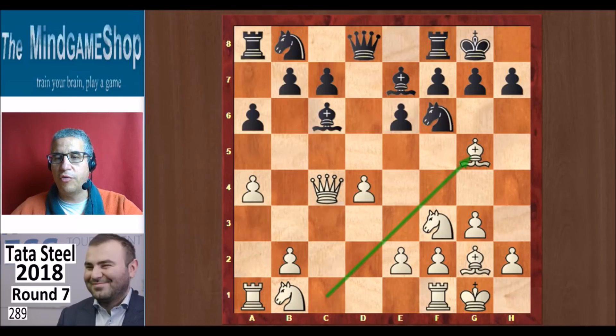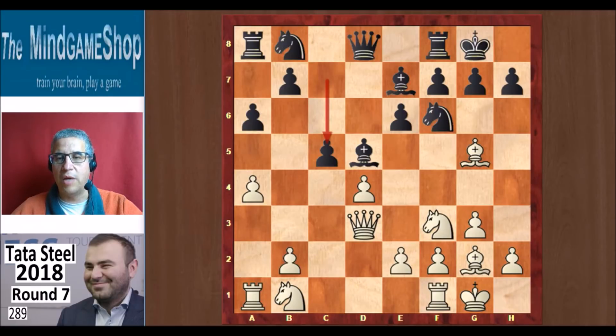Bg5 from Mamedjarov, and here the popular move is Bd5, kicking the queen back. Qd3, and then c5 — that's a possible way to play for black.